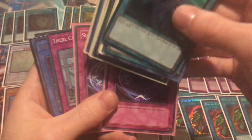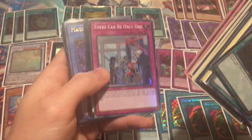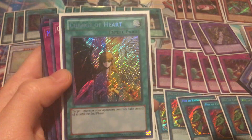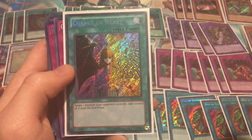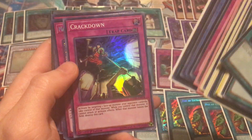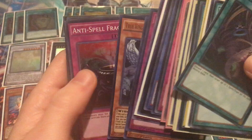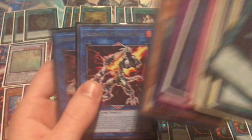Necroz of Brionac, Summon Limit — a pretty expensive common. There Can Be Only One, Minerva, Magician of Chaos, Change of Heart Secret Rare from Legendary Collection: Yugi's World, Crackdown from Dark Neostorm, and some other stuff — Droll and Lock Bird and Sunlight Wolves.